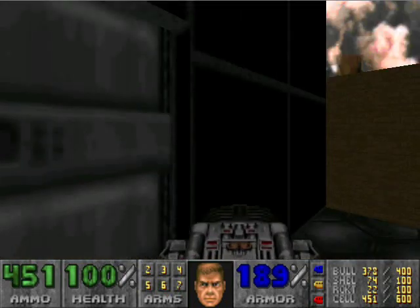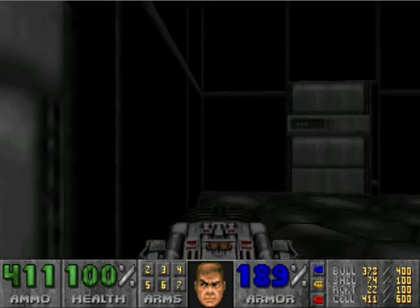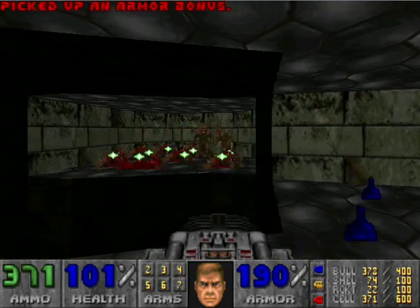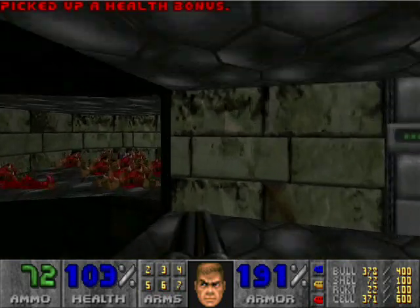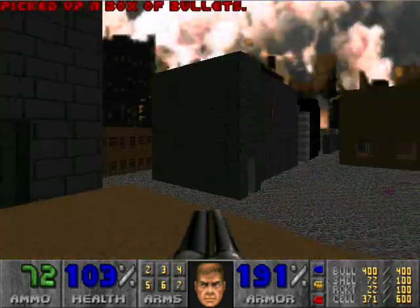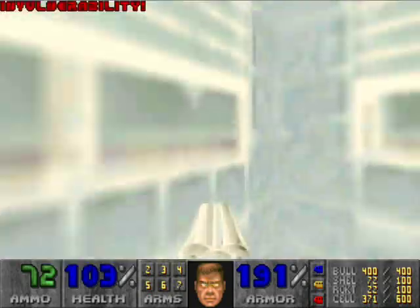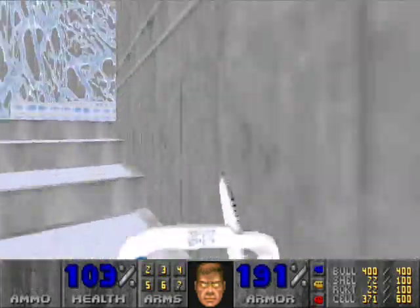Interesting note: open this door — you can't open this one, but you can from the other side. That was a complete waste. That's what I get for trying to be cool — I wasted BFG. Over here is another secret, by the way. Last area. We're going to grab this last invulnerability for it, just because I have yet to grab it in any of the other attempts. Why not?